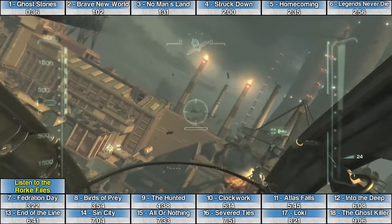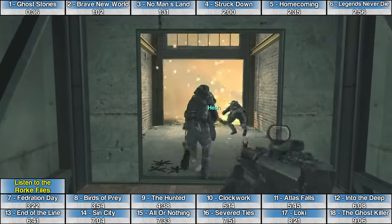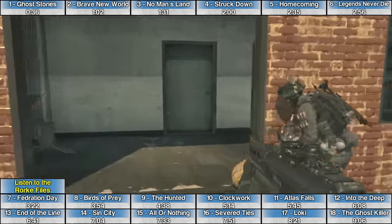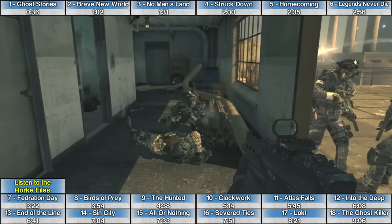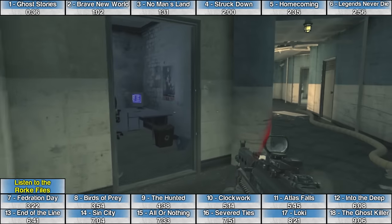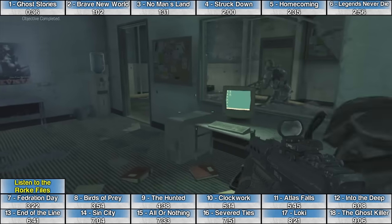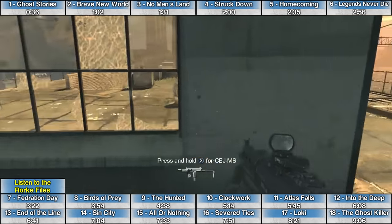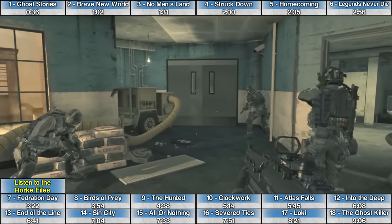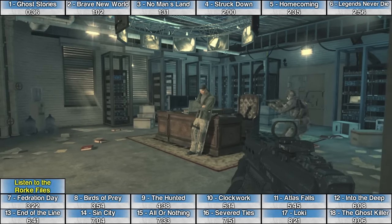The Rourke File on the mission Birds of Prey is at the very end of the mission — you have to be ready to get this one as soon as possible. After getting into the helicopter for a second time towards the end of the level, you'll leave the helicopter, go back on foot, and eventually find Rourke sitting in an office surrounded by computers. The Rourke File is on the desk right behind where he's sitting. You have about ten seconds before the mission ends, so if you don't get it you'll have to replay from the beginning.